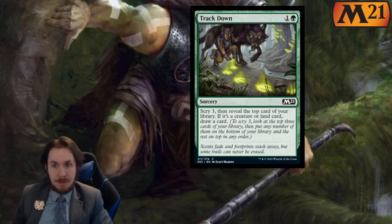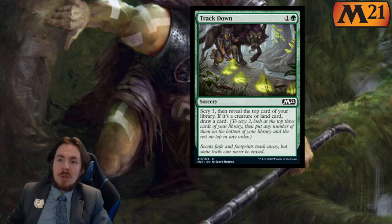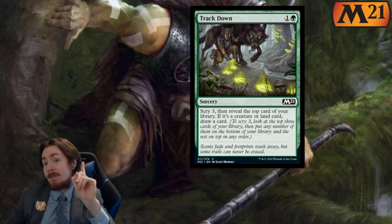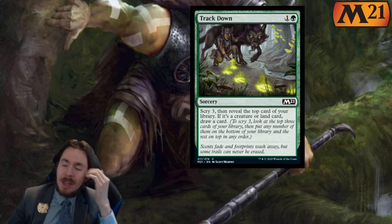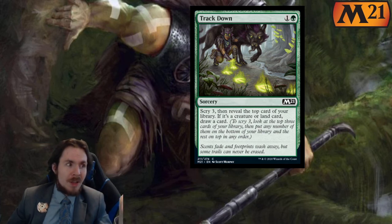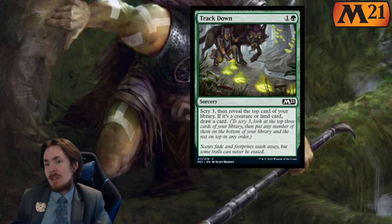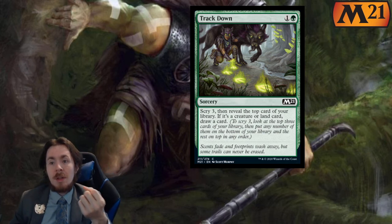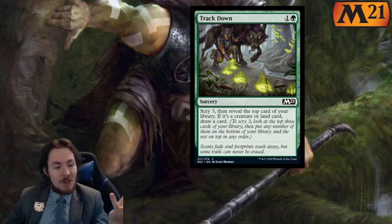Track Down — 2 mana sorcery: scry 3, then reveal the top card of your library. If and only if it's a creature card or land card, draw a card. It does say draw a card, so laugh at you in Narset. If you scry 3 and look at those top cards...